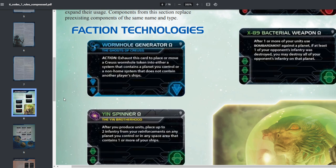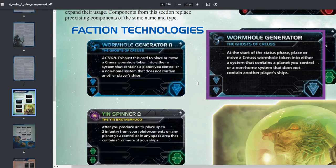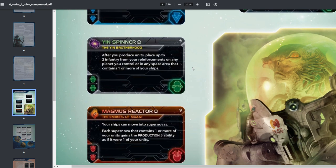Starting with the faction techs: the Ghost of Krius Wormhole Generator has an Omega version. The action reads: exhaust this card to place or move a Krius wormhole token into either a system that contains a planet you control, or a non-home system that does not contain another player's ships. The key change is it's now an action you exhaust, rather than being locked to the start of the status phase, giving Krius more flexibility.